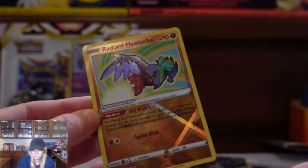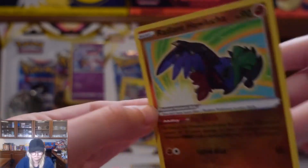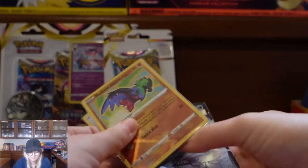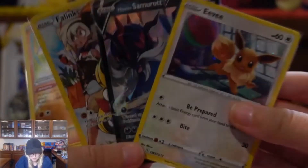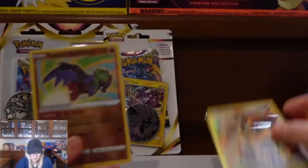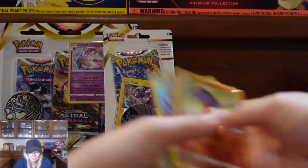So far so good — every pack that we opened had a hit in it, super exciting. That first blister pack that we opened: Eevee promo, Samarot V, Bowie's Trainer Gallery art card, and a Radiant Hawlucha. Cool — a good start. So let's keep this going.